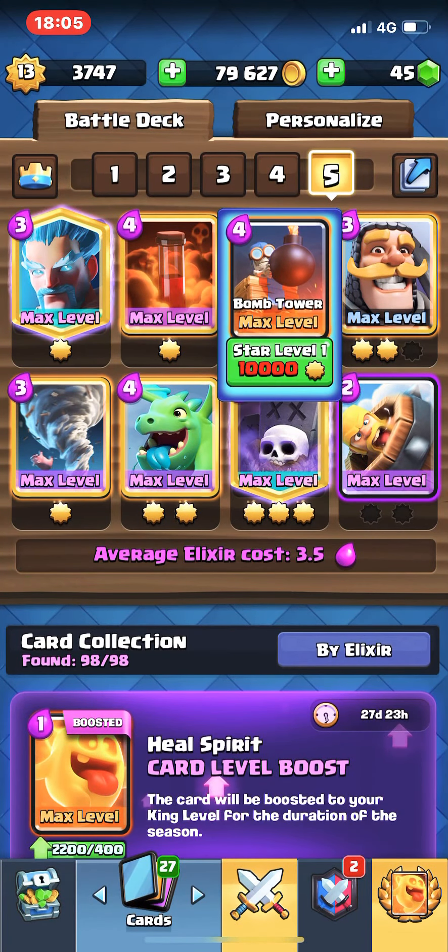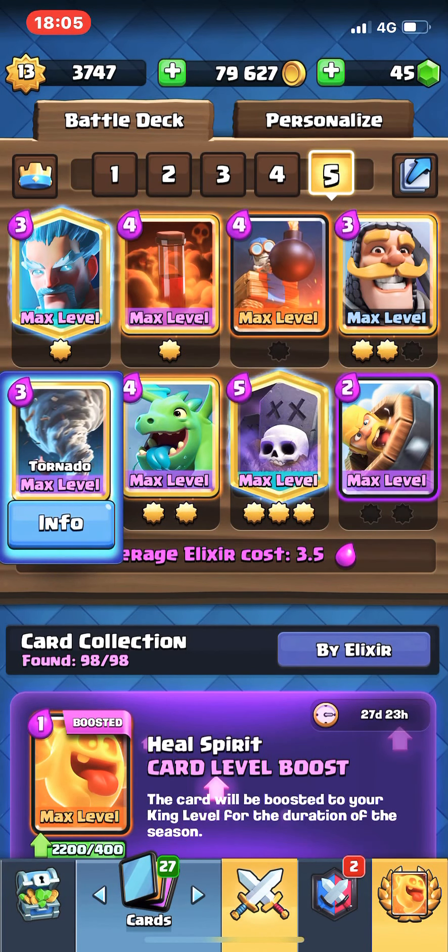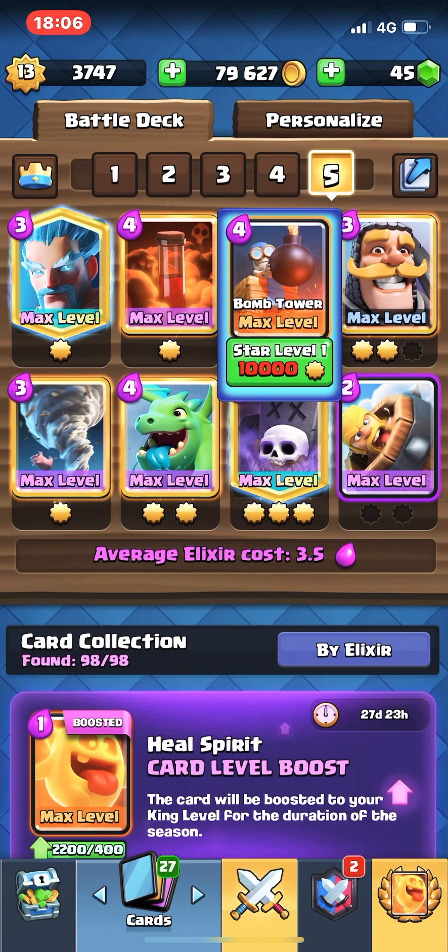I feel that in the current meta, the Bomb Tower has a really, really good advantage against Golems and E-Golems. And on the surprise factor, it's really, really good against Balloon once you have an activated King Tower with your Tornado. If you use Bomb Tower without any supporting troops on the Balloon's end, you can pretty much counter a Balloon for a positive one on Elixir trade, providing that it's placed in the right spot.